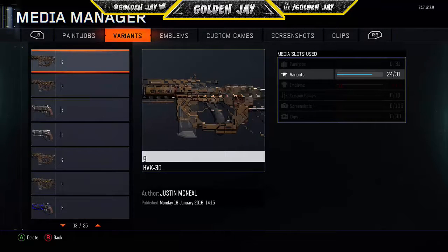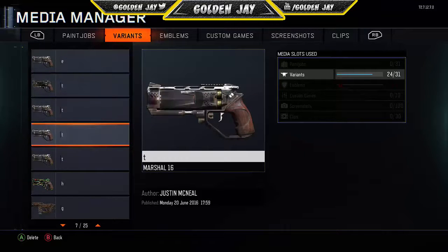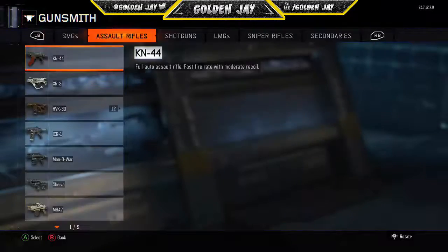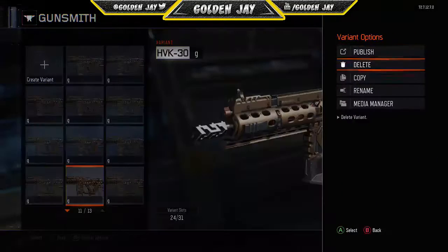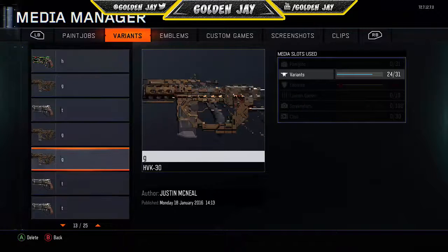Go back to the Media Manager and you can see how the list has split up. What you're looking for is the 'G' entry. Wait — something just happened: 'No free fake entities, CG spawn.' I've never gotten that before. But everything's still here — the Havoc is still there — so we're back and everything is exactly how it was.